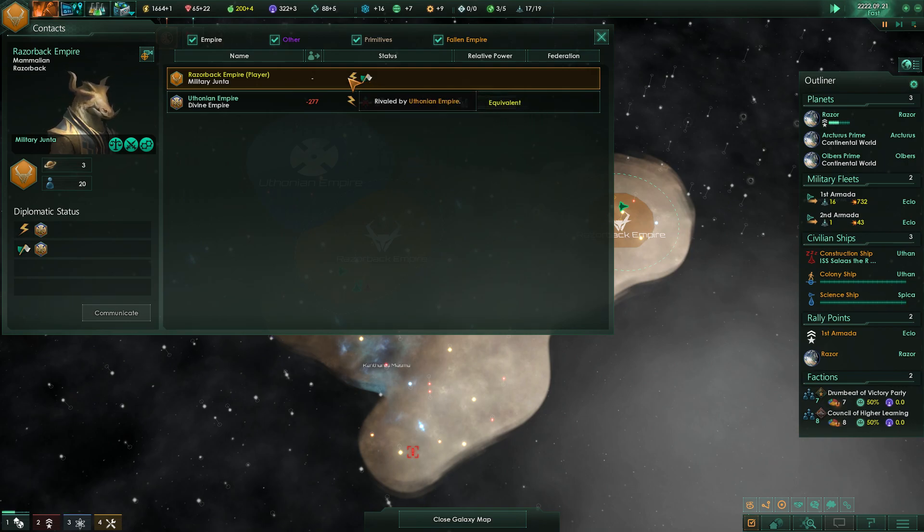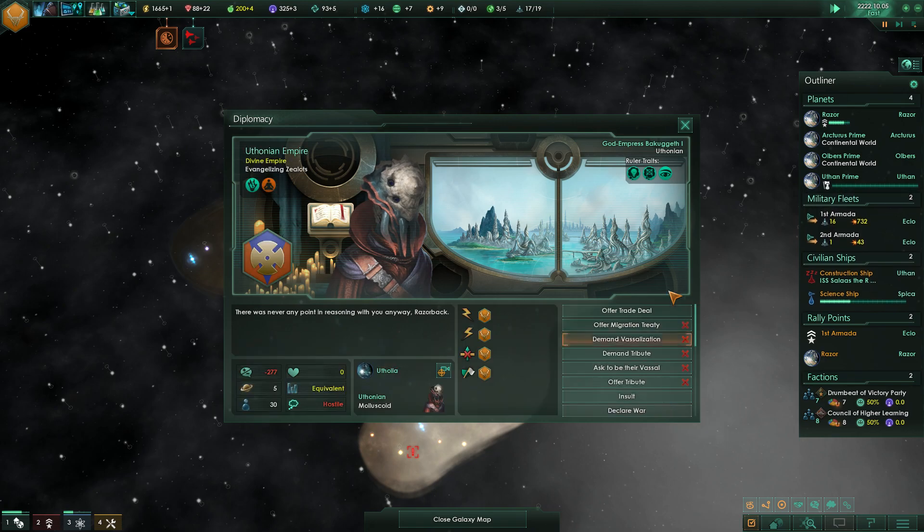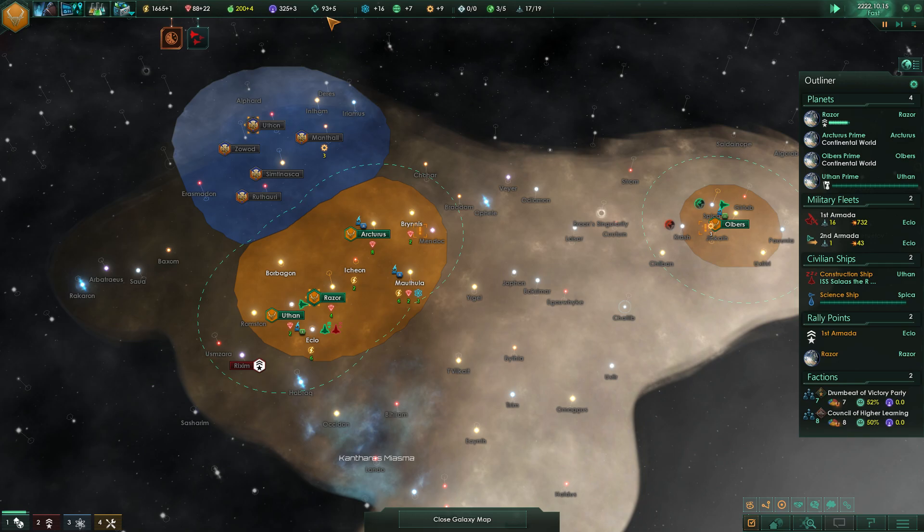We have a truce with them, right? And we're rivaling. So let's make sure we rival back — clear the rivalry. We might as well get the influence points out of that, making 3.6 per tick there.